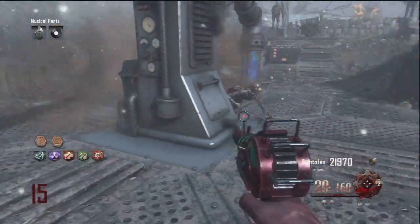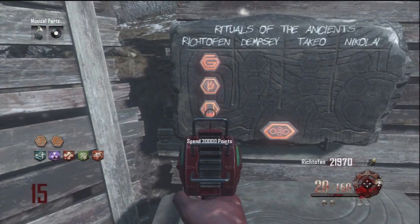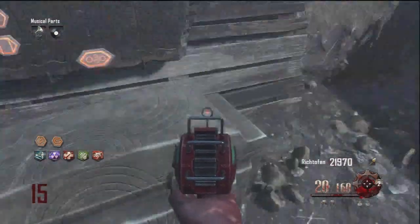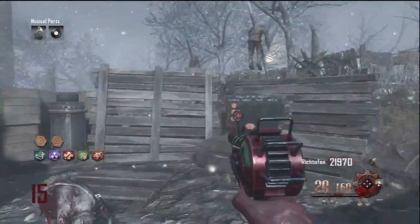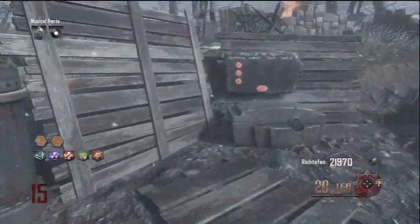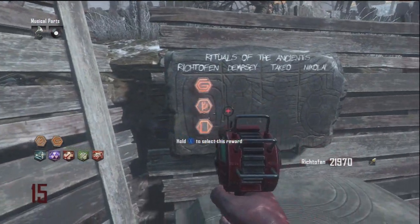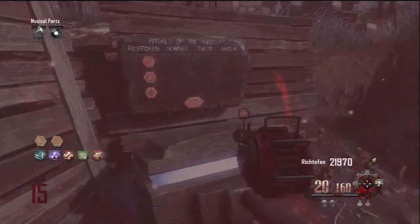Hey guys, what is up, Jonesy here. Today I'm showing you all the rewards you can get from this little box for doing the challenges. The first one I got for spending over 30,000 points was Double Tap, which you can see in my perk list. You can get five perks and you can only get them once, so make sure you don't go down.